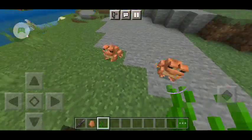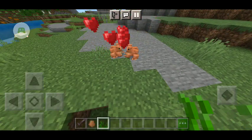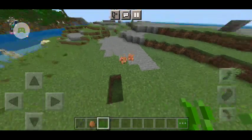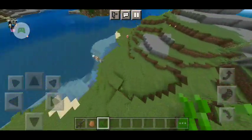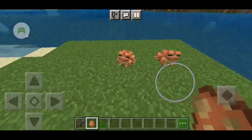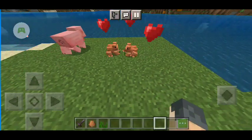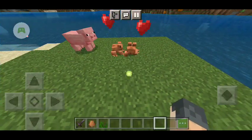You can breed them with seagrass. Once you breed them with seagrass, they won't immediately make another frog. I'll show you — when they go in the water, breed them. Once you breed them, they will kiss each other.